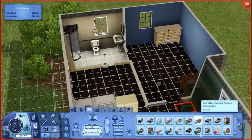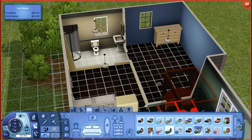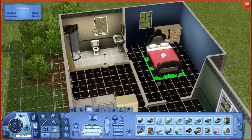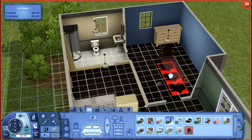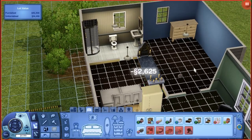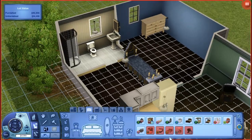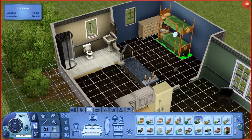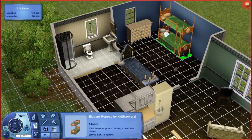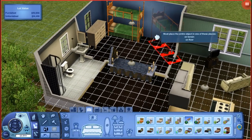These bunk beds came with Supernatural - they're green and awesome. This bed came with Supernatural too. A new coffin for vampires came with it - we have a vampire, so his bed's gonna go right there. We'll have bunk beds and then one regular high loft bed.